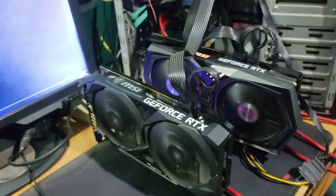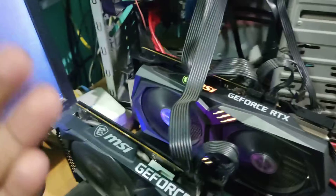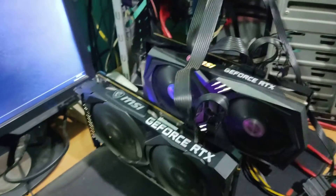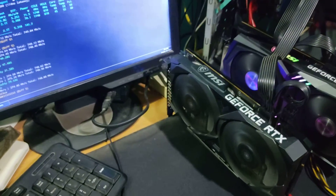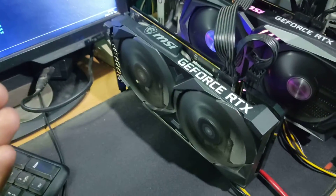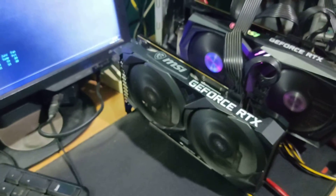Both cards are running on the x1 slot via risers. In my previous video I explained that one card was running on the x1 slot, but when I put both cards in x1 slots it would crash — card one running and card two not running. The second card was not being detected, the fan was not spinning either.